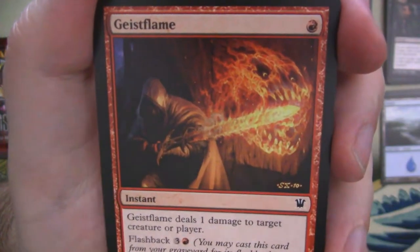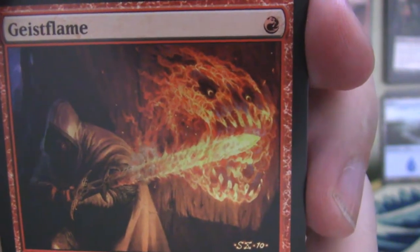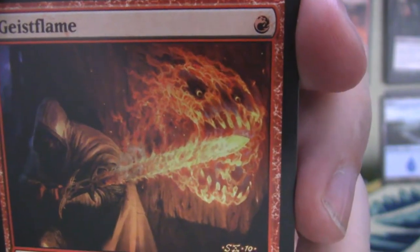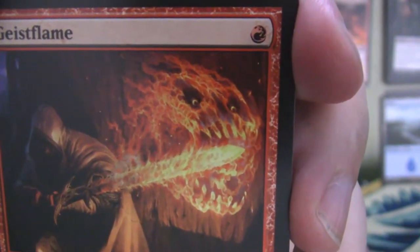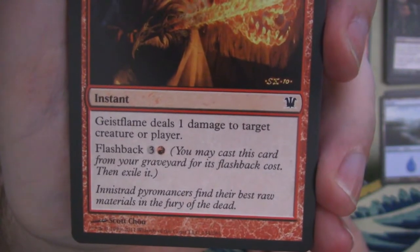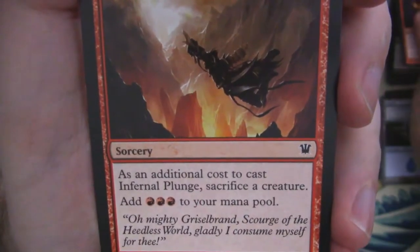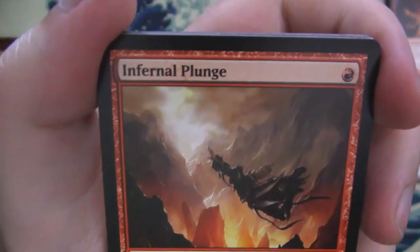We've got Geist Flame — this one's a really cool art. Look at that sword with almost a dinosaur face coming out of the end of the sword, some sort of elemental beast with teeth and everything. Very cool looking. And it says 'Innistrad Pyromancers find their best raw materials in the fury of the dead.' The most ferocious geists are born of flame.